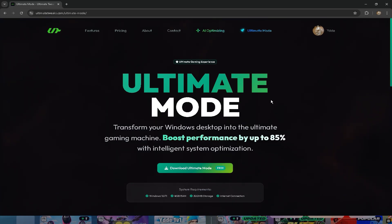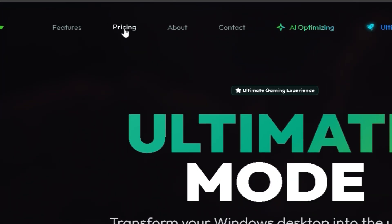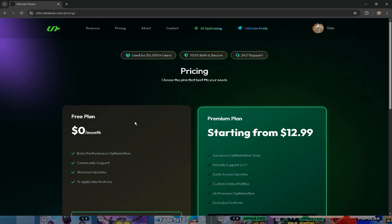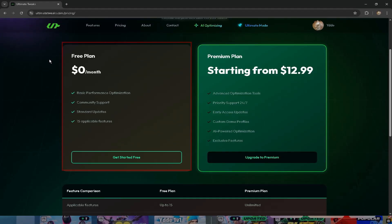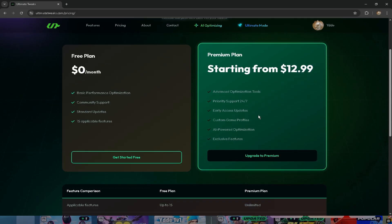If you want to get the paid version, you can go to the website again and press on pricing. Here you can see the free version you're currently using, but you can also try the paid version for $12.99 a month by pressing upgrade to premium.